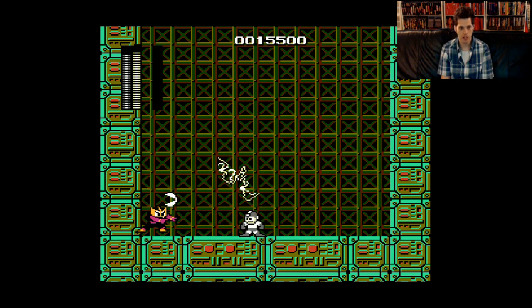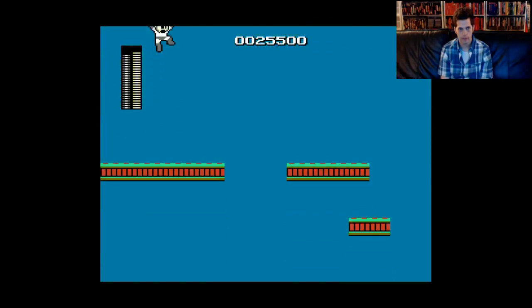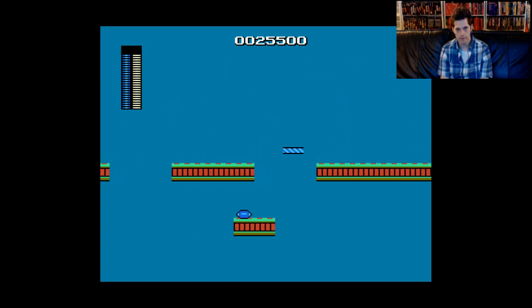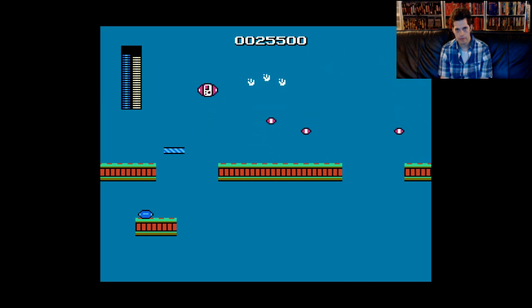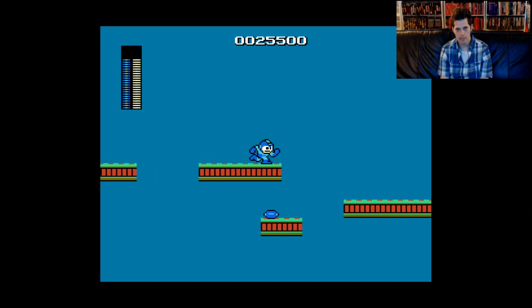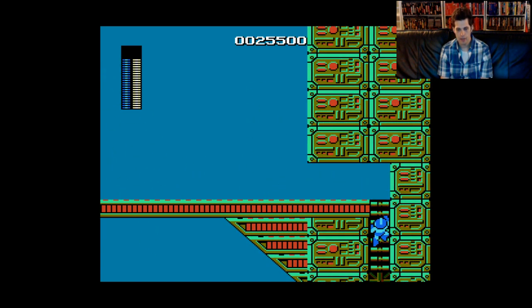Yeah, you just don't jump. I was jumping before — that makes it easy. I'm going to use a little of the weapon here — because why not? Let's see how many times I can get hit on this. I think every single time I'm going to get hit — that's a good plan, right? Who's it going to be — is this another boss? Not yet.